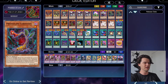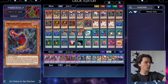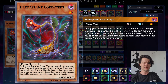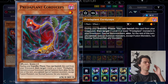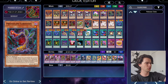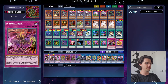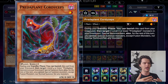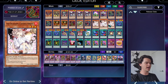Predaplant Cordyceps' effect: during your Standby Phase, you can banish this card from your Graveyard, then target two Level 4 or lower Predaplant monsters in your Graveyard and Special Summon them. For the rest of that turn you cannot Special Summon monsters except Fusion monsters, nor Normal Summon or set — so be careful when you use this. Cordyceps is really good for Special Summoning Darlingtonia Cobra if she's in the Graveyard. We want to send Cordyceps from the deck to the Graveyard with Predator Planning's effect, which allows us to extend combos on our second turn.